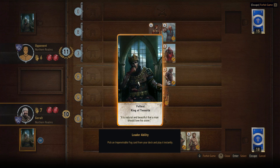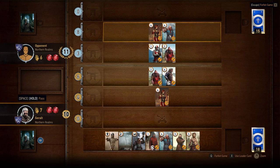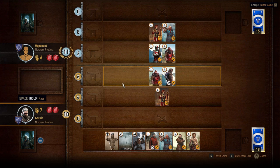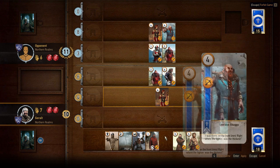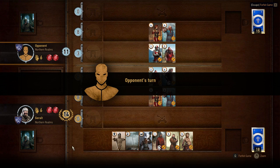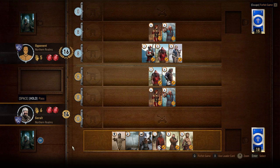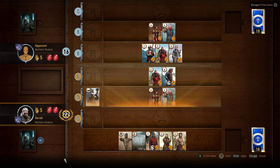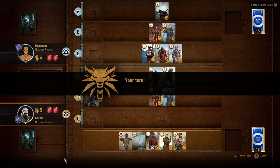Impenetrable Fog — I believe that negates these guys, but I can't remember. It would really help if I knew. He's playing cards, I'm playing cards — let's follow suit and stay one step ahead of him. Oh my goodness, he's whipping out all kinds of cards. Let's go ahead and use this. Holy crap! So now we're tied.